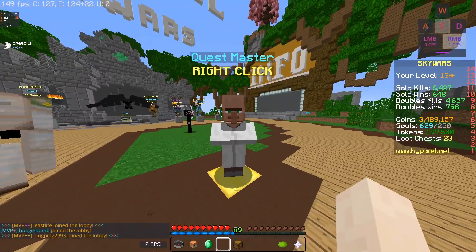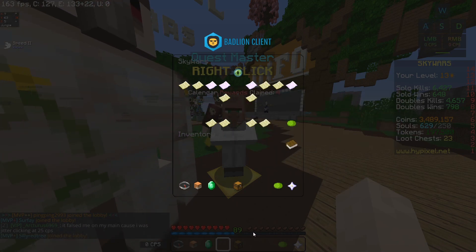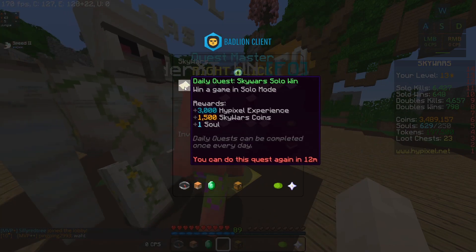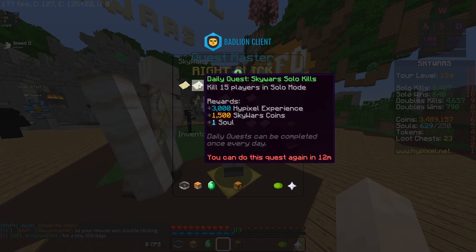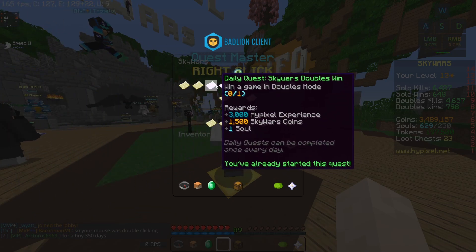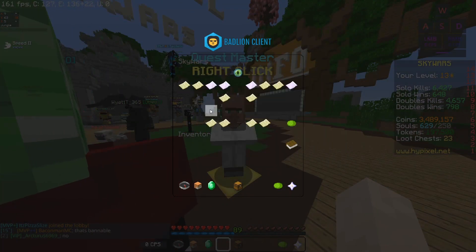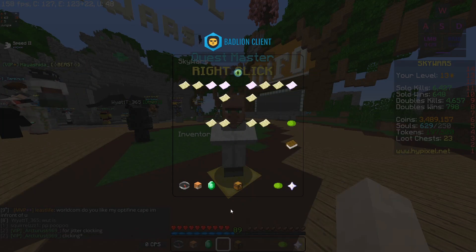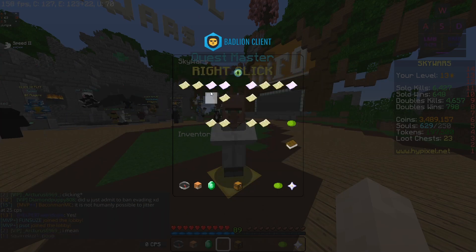I just want to come down here to the Quest Master and right-click on him. You'll see there's a bunch of quests here that you can do. We won't worry about the token ones — this is about how to level up faster. If you win a solo Skywars game you get 3,000 Hypixel experience, if you kill 15 players in solo you get another 3,000. It's the same for doubles — win a doubles game you get 3,000, and kill 15 players in doubles you get 3,000 as well. So 3 plus 3 equals 6, and then doubled over both modes is 12,000 Hypixel experience points a day if you complete those quests, and they're really not that hard.